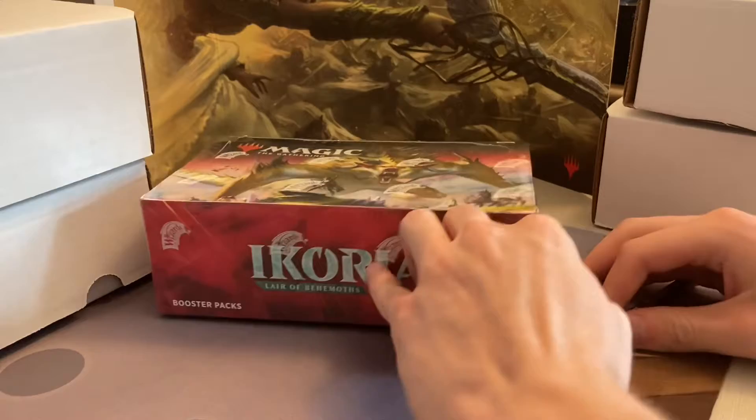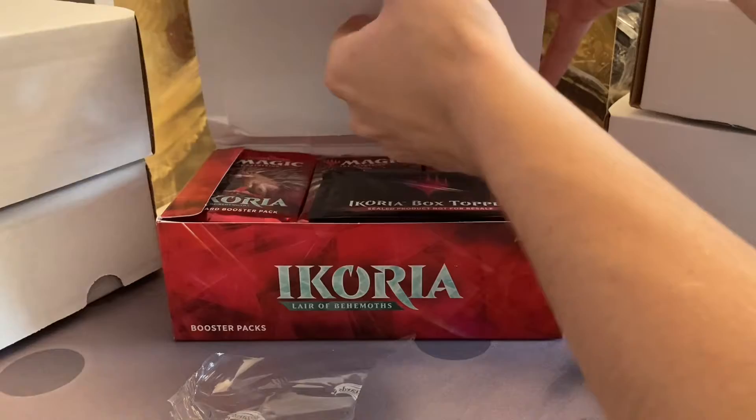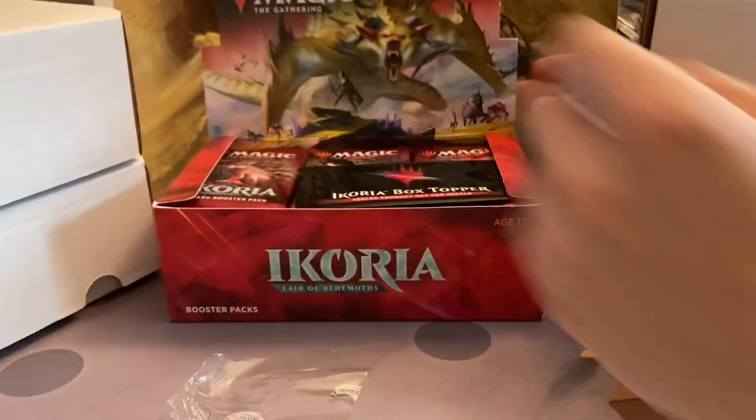Let's crack the seal and rip this open. Some cards we're looking for are the Triome Land Cycle, the Ozolith, Lurrus, Luminous Broodmoth, and Fiend Artisan. There are some other good cards too.